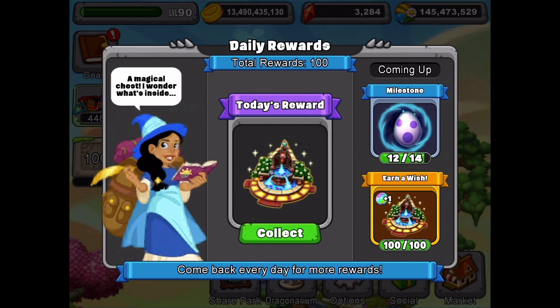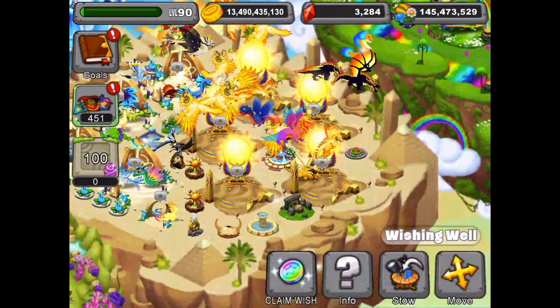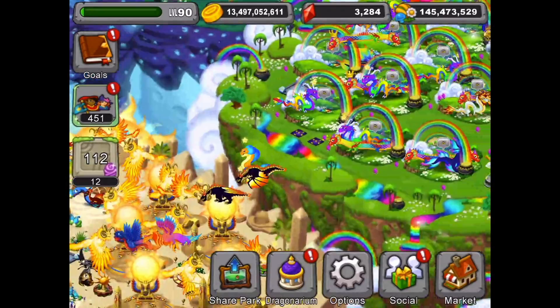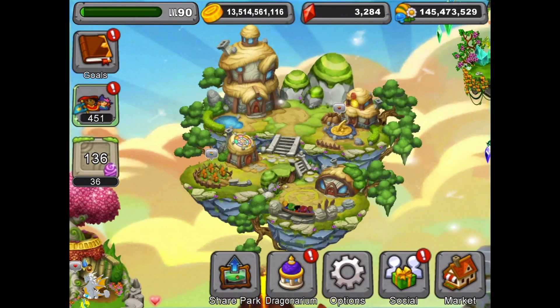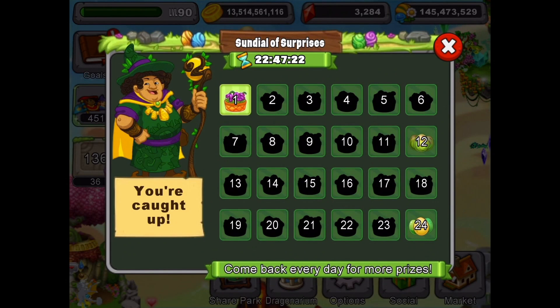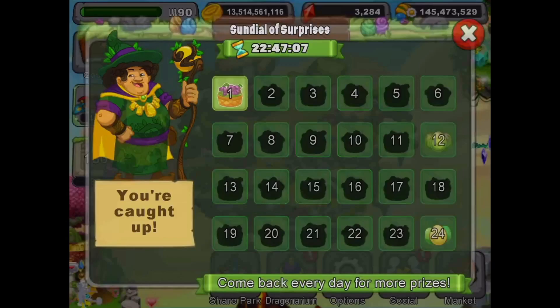I know what I'm getting with that wish — I'll show you in a second. We can start collecting eggs by cashing out our habitats. Let's check out the new island that's part of this event. Here's our first prize of the day. The strategy for prizes is to wait until the end of the day until you've maxed out the total number of eggs allowed for that day, then collect your prize — because if you collect it after maxing out it'll go above your daily total.